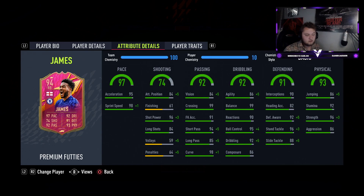His dribbling is quite interesting - relatively low agility but really good balance, 90 reactions, 95 ball control, 92 dribbling, and 86 composure. Defending: 90 interceptions, 92 defensive awareness, 96 stand tackle, 88 slide tackle. Jumping is okay at 86, stamina 92, strength really good at 96, and aggression 86.